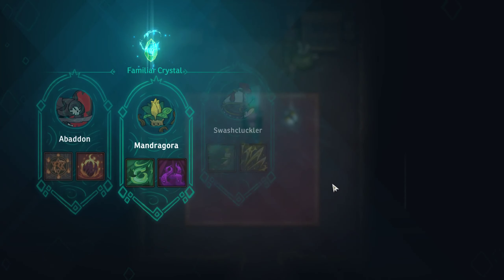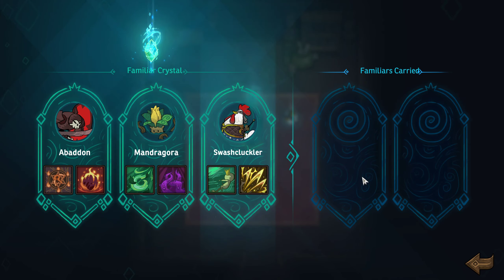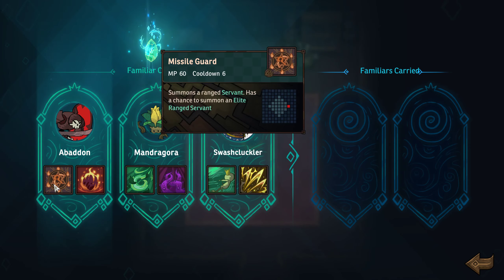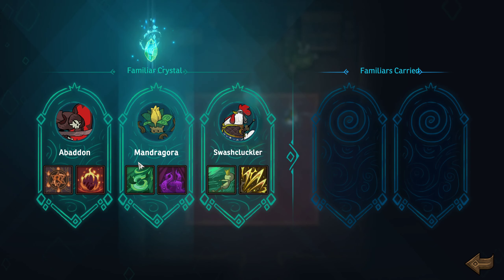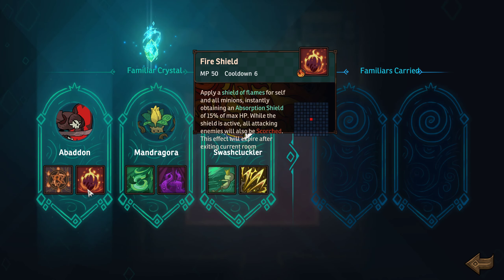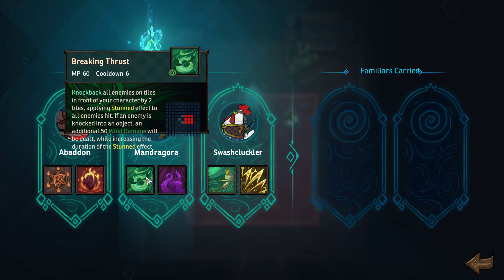Let's interact with this thing — a familiar crystal. We get a familiar, and we can carry up to two. Abaddon has Missile Guard — summons a ranged servant, with a chance to summon an elite ranged servant. And Fire Shield — shield of flames for self and all minions, an absorption shield of 15% of max hit points. While the shield is active, all attacking enemies will also be scorched. There's a little graphical issue where it doesn't quite fit in the box — this is still beta, I'm sure they'll fix that before full release.